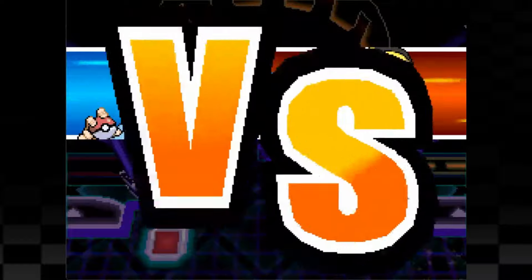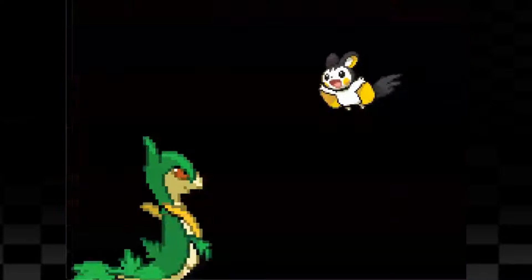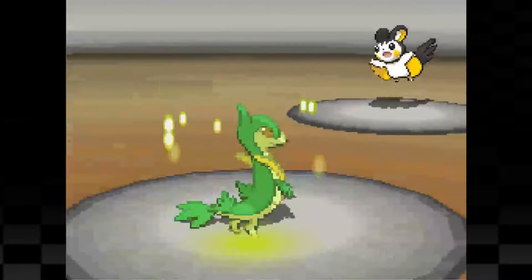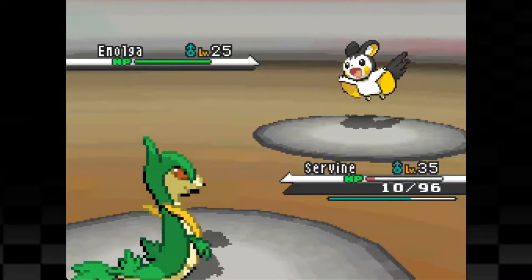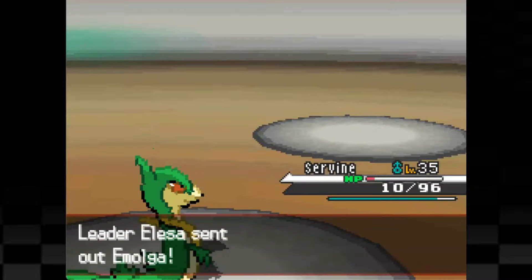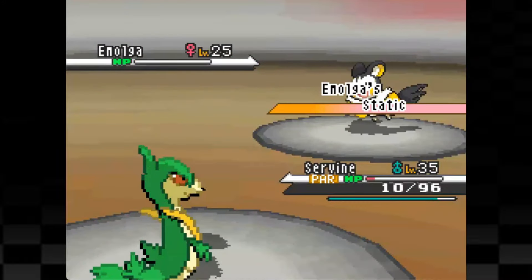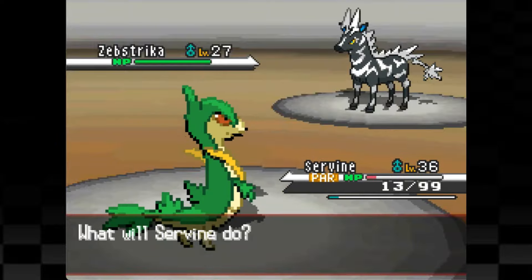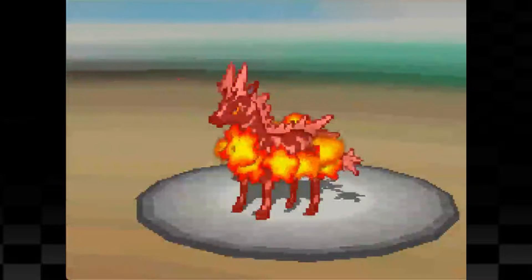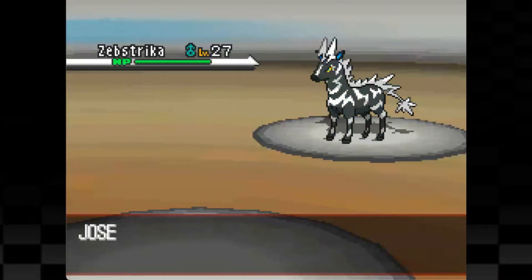A little later we stumble upon the 4th gym and fight against Elesa. I start by using Growth and then go for Slam but I miss. This flying squirrel drops me down into the red and when I was finally able to attack with Slam I one shot it. The second Emolga was really easy to take out because we actually didn't miss for once, but we got paralyzed. On top of being one-tapped by anything, we're also slow as hell. We do get taken out by Zebstrika, but we do learn the move Coil which boosts our attack, defense, and accuracy.